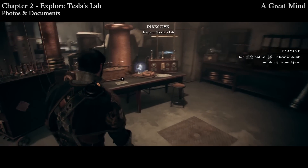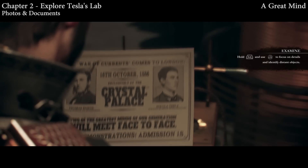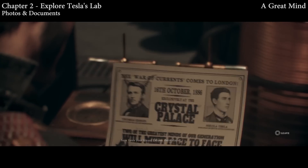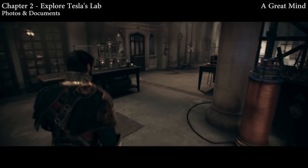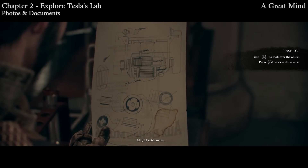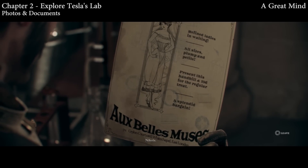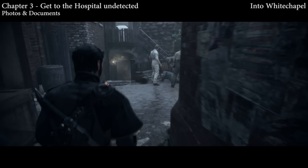In chapter two, at the end of it, you're going to explore Tessa's lab. There are a few collectibles in here. The first one you want to get is on the right table — go ahead and interact with that. There's an object in the center of the room but since we're only going after photos and documents, go off to the left of the area and you'll find another document sitting on the left side of the room on the table. Do that before you continue the story.